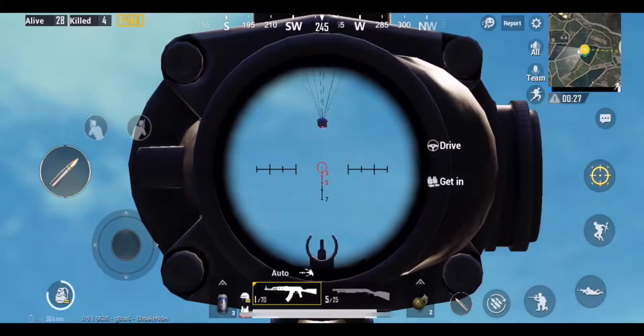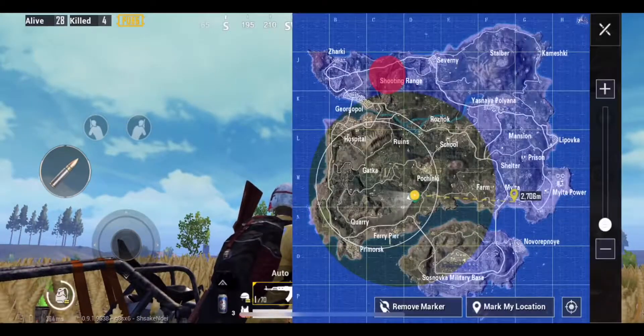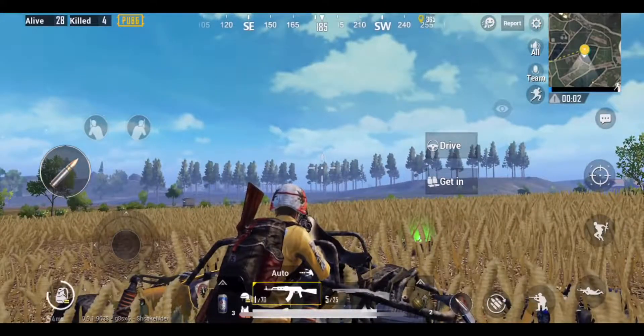You can mark the airdrops in this manner and find out the exact distance. Open the minimap and mark a pointer at the same distance in the same direction. You'll find the drop over there.